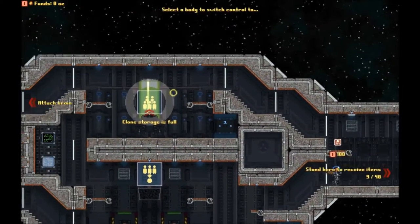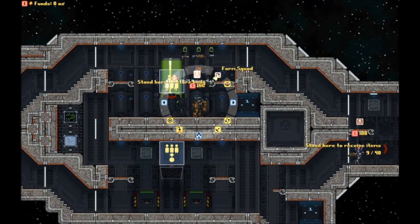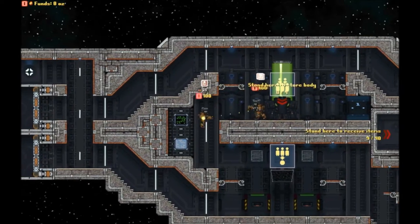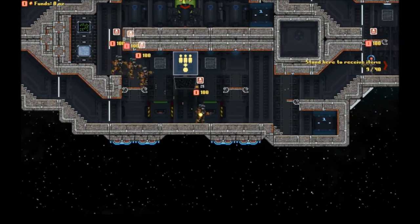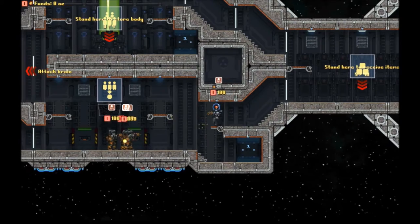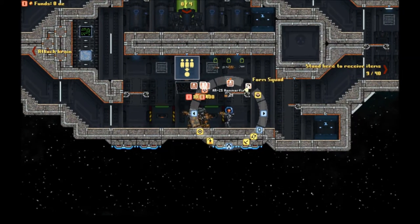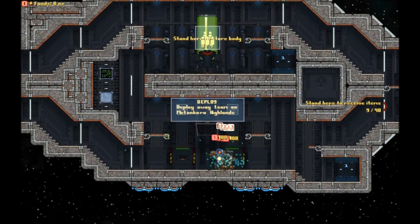Let's deploy the guys and have them form a squad. We've got to be very careful because if the brain dies, we lose. So I will probably be controlling him myself the entire time. Let's go ahead and deploy.